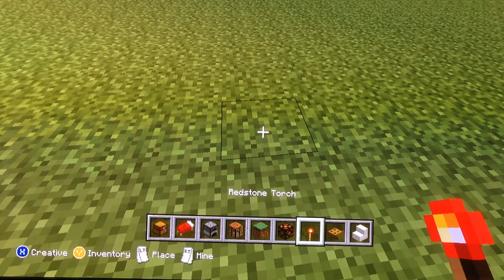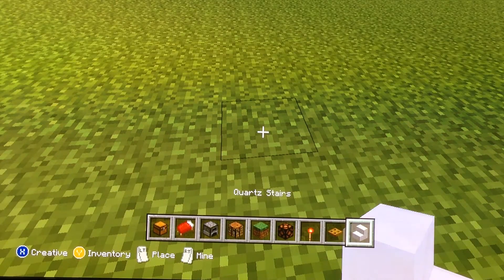You also need a grass block, redstone net, redstone torch, trapdoor, and quartz stairs.